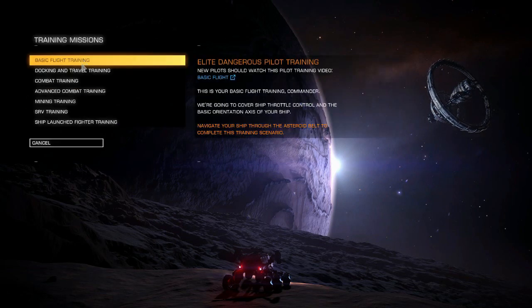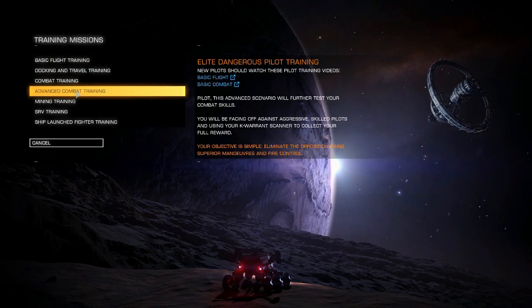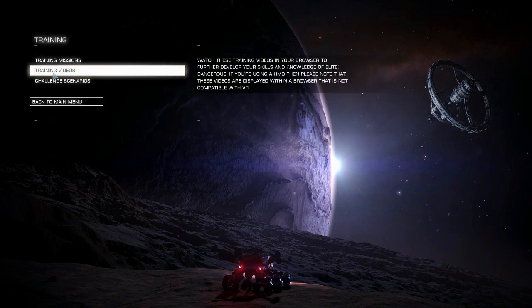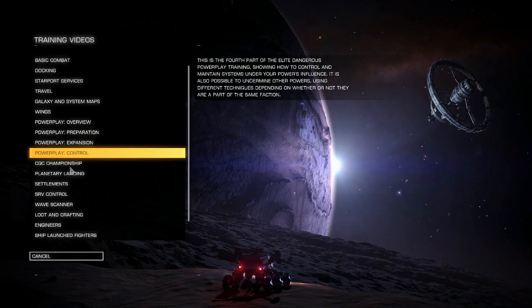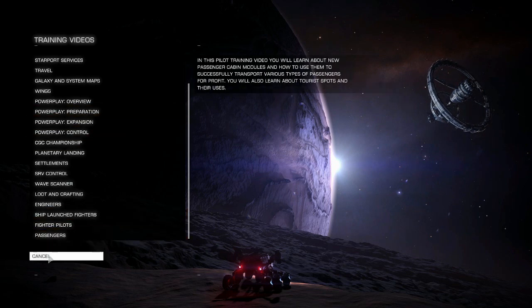When you hit training missions, it's going to take you through from basic flight training to mining, advanced combat training, and ship launch fighter training when you start upgrading to larger ships that have fighter docking capability. It's also got a ton of videos for you to go through. Please supplement this with YouTube — if you just type in 'Elite Dangerous' or 'Elite Dangerous Horizons,' it's out there. Also, the Colonel's Channel is out there too.